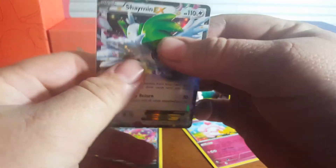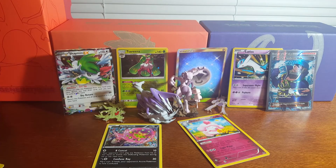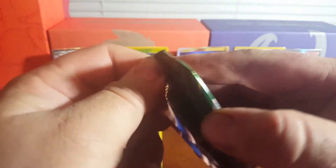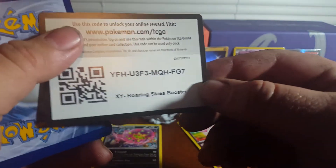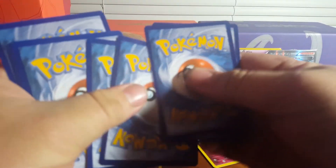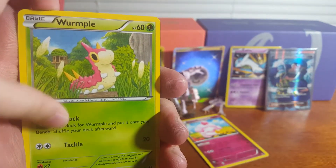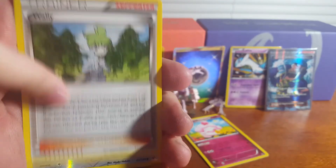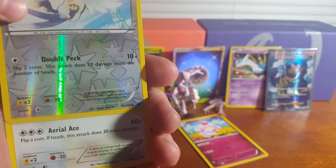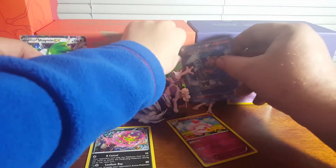Opening the second Roaring Skies pack hoping for another Shaymin. Cards: Gligar, Binacle, Phantump, Wurmple, Pikachu, Ultra Ball, Sligoo, Wally, Swellow, and a Swablu. The pulls in this pack were more standard, but the overall session is declared insane. They instruct viewers to let them know what they pull from the code cards.